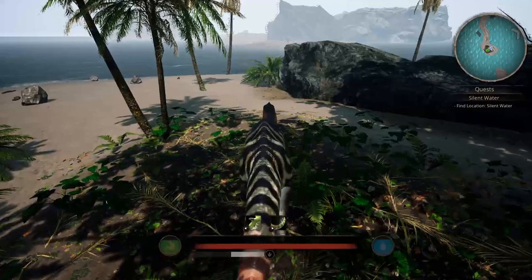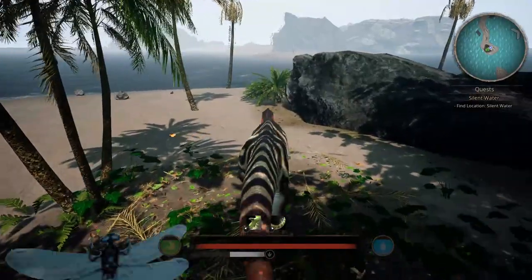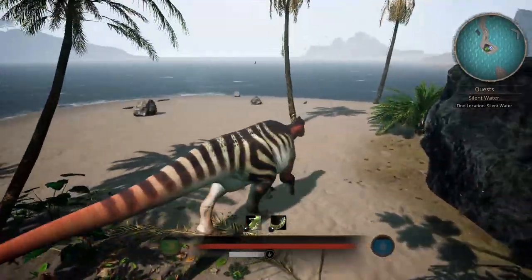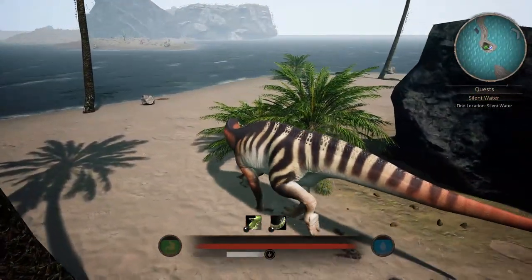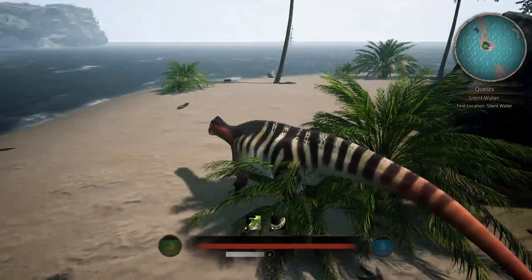I think they also put in new grass and dirt textures. I skimmed over their patch notes for the past couple updates. I think I see cactus over there, which is definitely new.